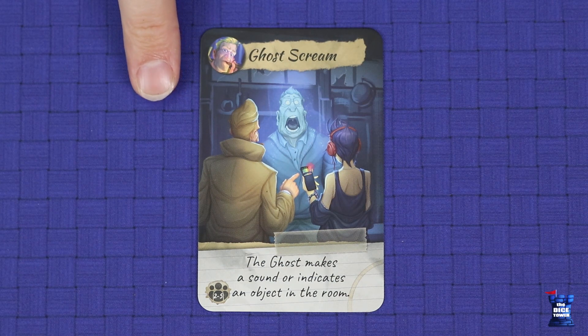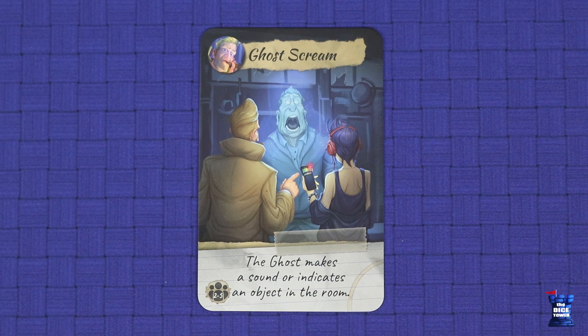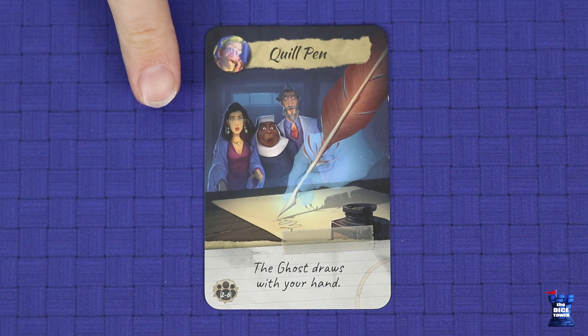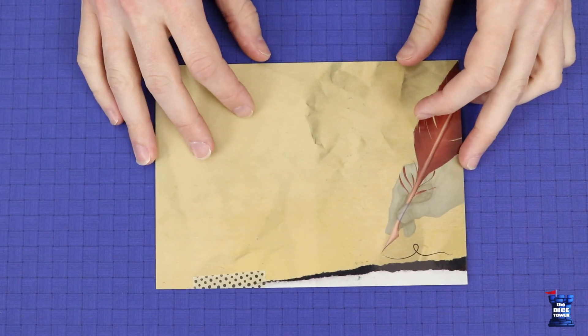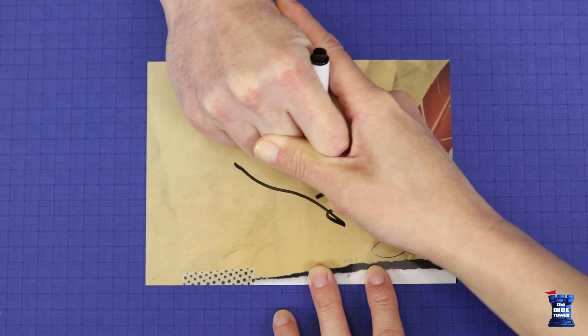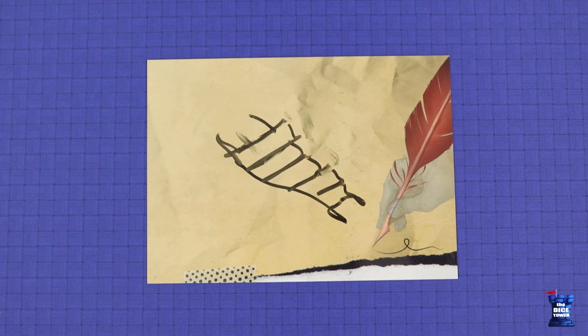The ghost scream may be used to answer in one of two very different ways: either by making a single sound which does not resemble a word of any kind, or by pointing to a single object located in the room in which you're playing the game. When answering with the quill pen, the ghost may draw a picture using a single line, but must use the hand of the player who asked the question to draw that picture. Take the quill pen board — the question asker holds a marker in hand. The picture must be drawn in a single continuous line, and as soon as the pen is lifted from the page, either intentionally or inadvertently, the drawing is finished. The ghost may not write letters, numbers, or words when doing this drawing.